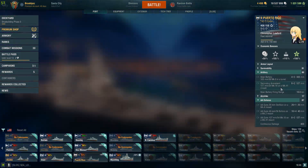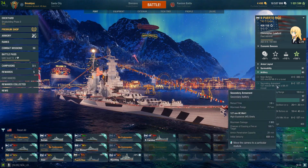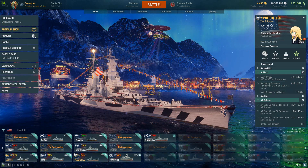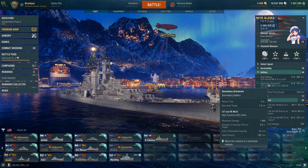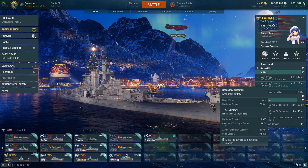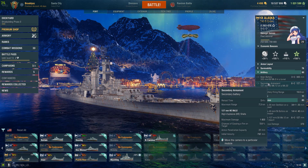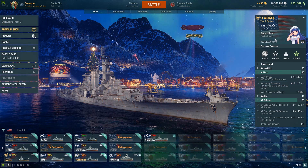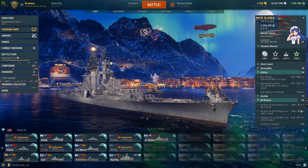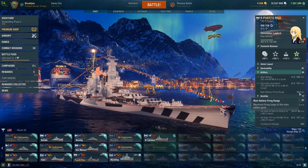As mentioned, Puerto Rico has an extra turret and faster secondary. You can see 7.7 kilometer secondary range with 3.6 second reload, compared to Alaska's 7.3 kilometer range. Alaska's reload is a lot longer at 5.4 seconds. Main battery range is 19 kilometers for Alaska while Puerto Rico is 18.8 — only 0.2 kilometers less, not much of a big deal.